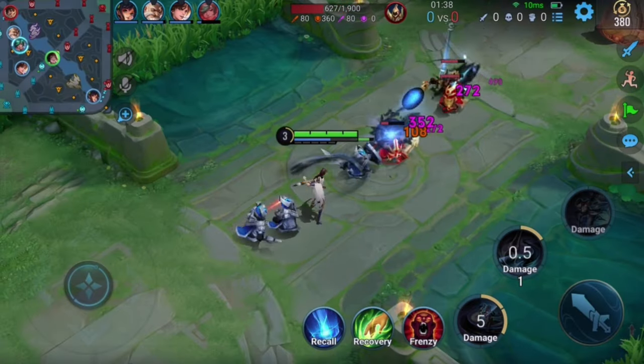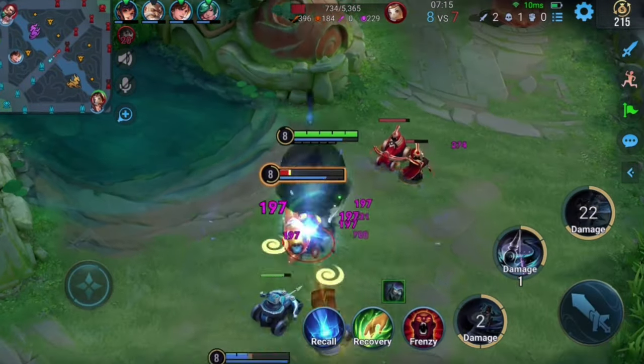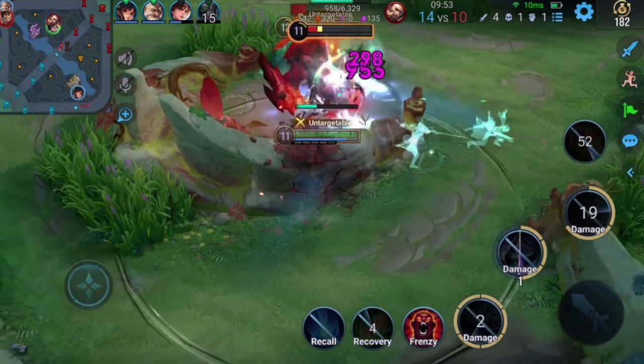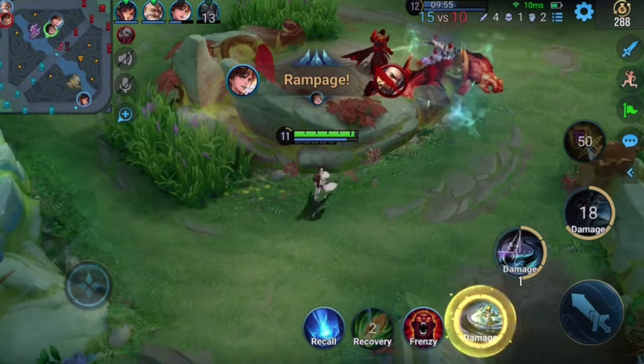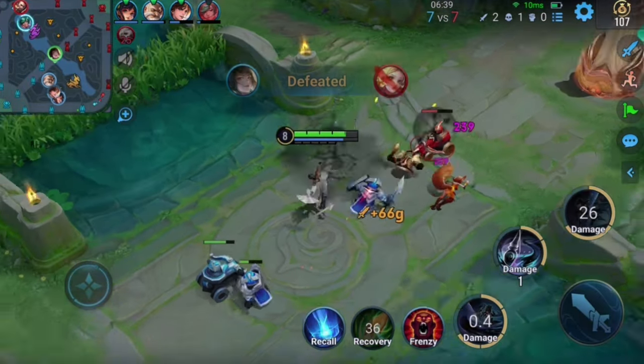Initially, Chongqing mainly focuses on laning. Once she unlocks her ultimate at level 4, she can accelerate the pace of the battlefield and use her powerful clean-up ability to help her teammates establish lane advantages. She can also be used to solo lane kill enemy mages, helping to control lanes and relieve pressure on teammates.